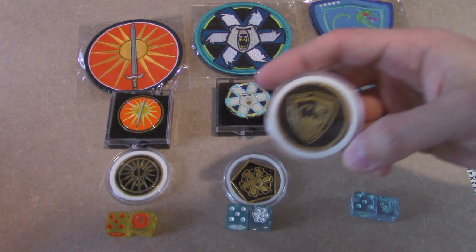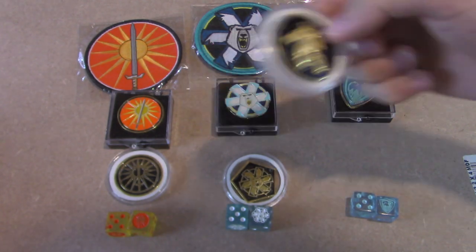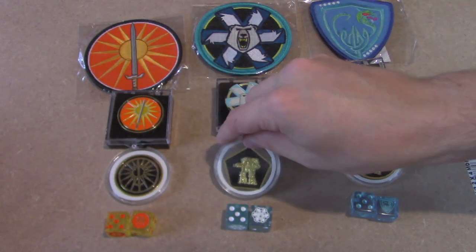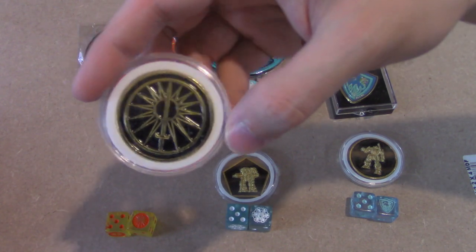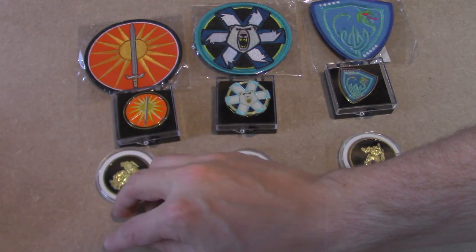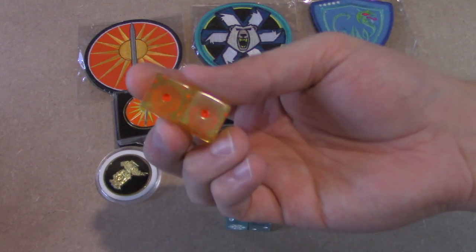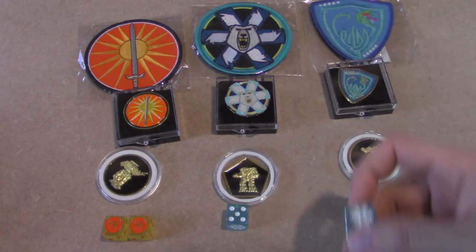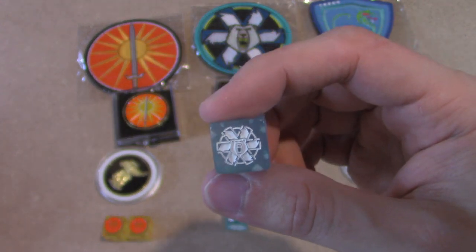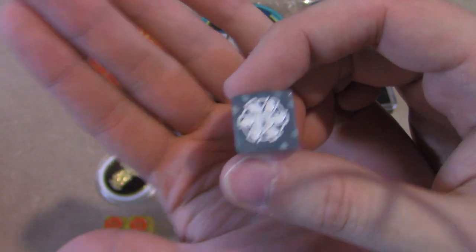And then we have these challenge coins. We have Free Rasalhague, and on the other side we have a Shadowhawk. We have Ghost Bear, and of course on the other side we have a Kodiak. We have House Davion, and on the other side we have a Rifleman. And then we have the dice. I know people have talked about their horrible experience with their dice; mine seem to be fairly the same size, color, and consistency. Like I was mentioning about the medallion, Ghost Bears are pretty whited out — the detail's not very good on that one.